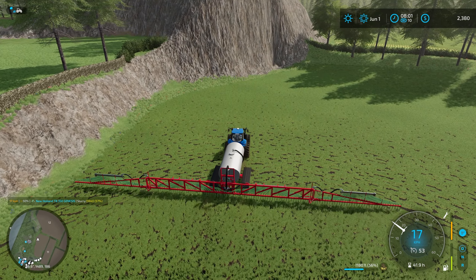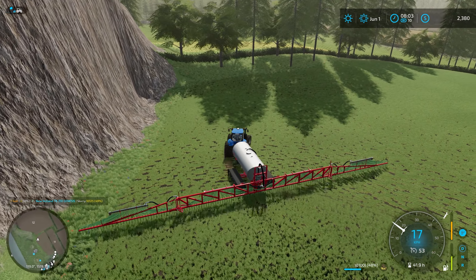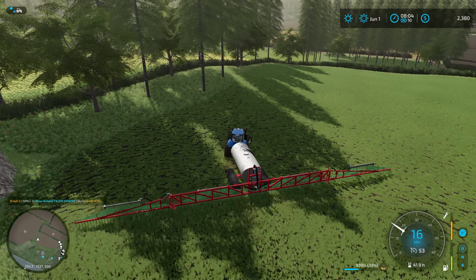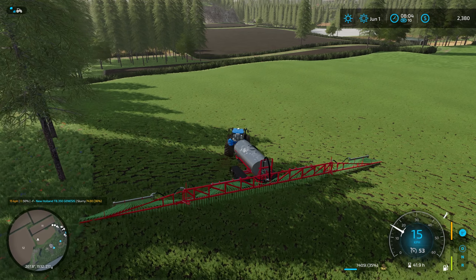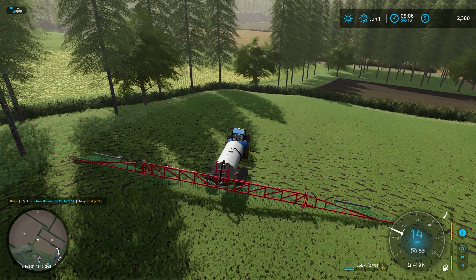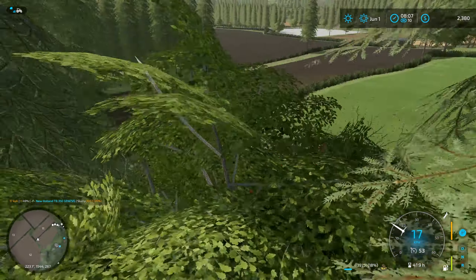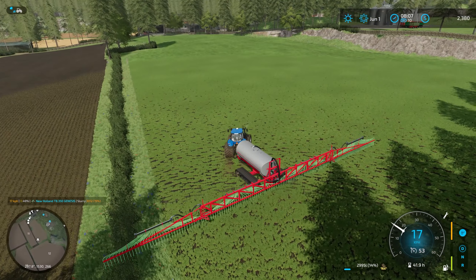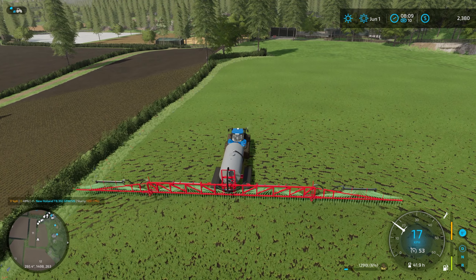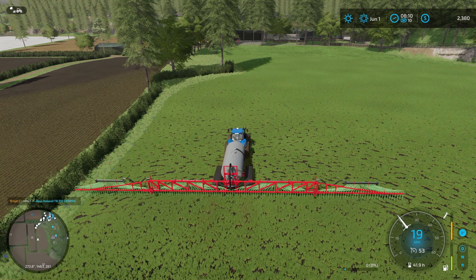I don't think we're going to have anywhere near enough to do the whole field in one go. We'll have to wait for the cows to produce more and then supplement with fertilizer. We're definitely not going to even get a headrow done. The spreader doesn't handle slopes very well either. And just like that, we've run out — about two or three meters and we're out.